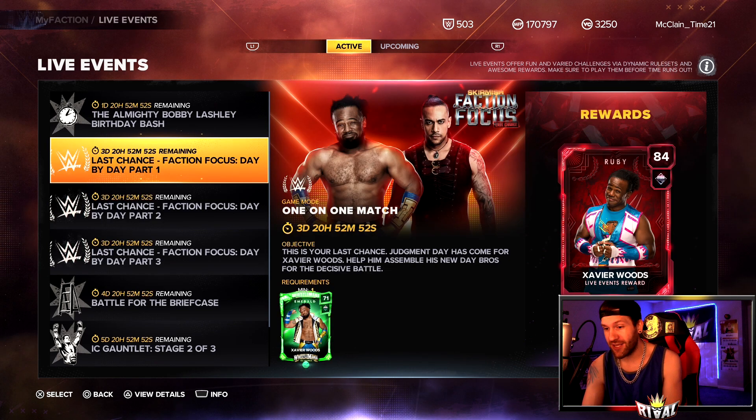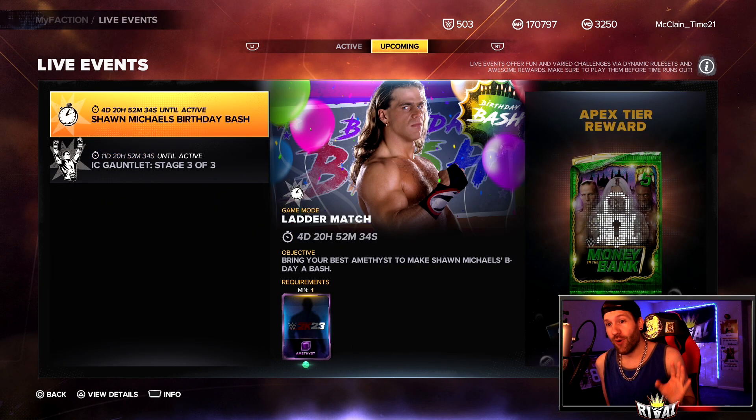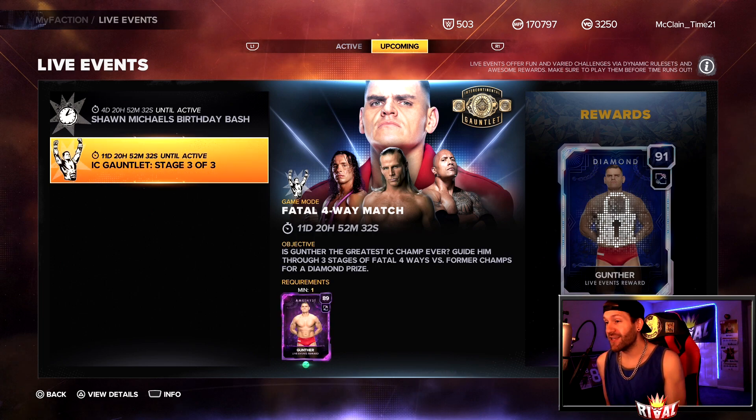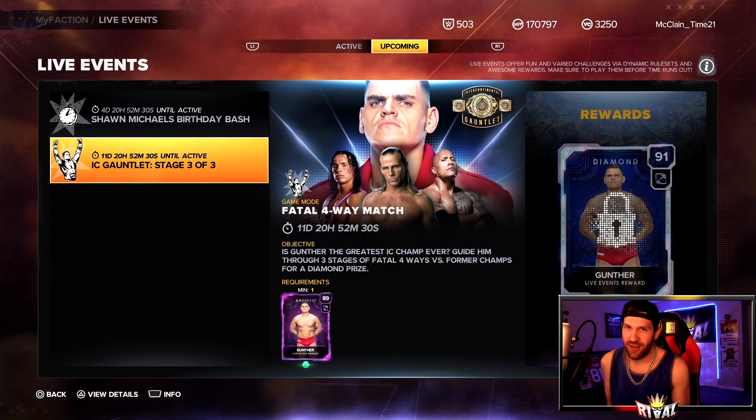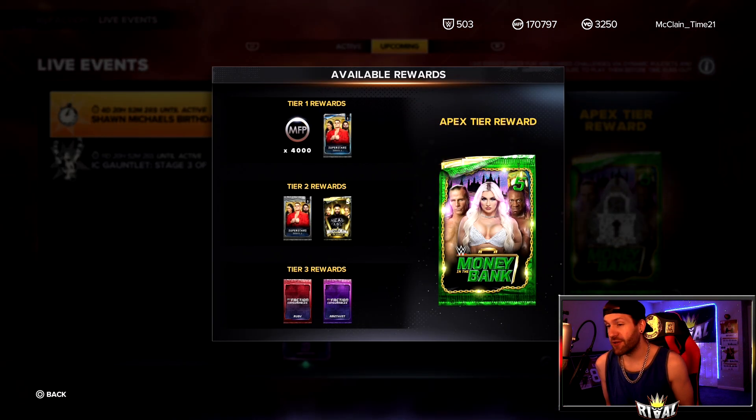Make sure you guys go out and do this last chance event because the 89 amethyst Gunther — we're gonna need him. There's a 91 diamond coming, still 11 days away, but he's coming soon. And up here we have another Birthday Bash.